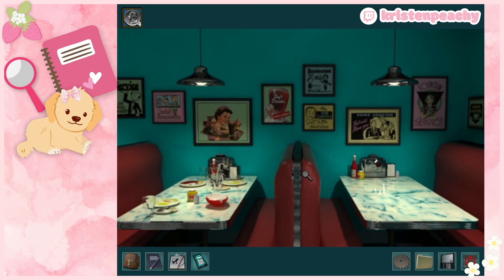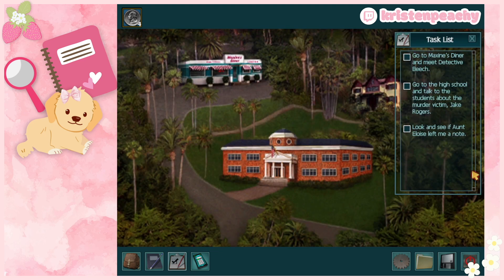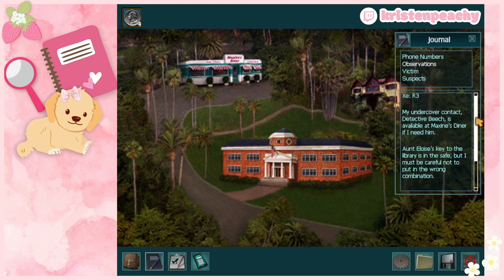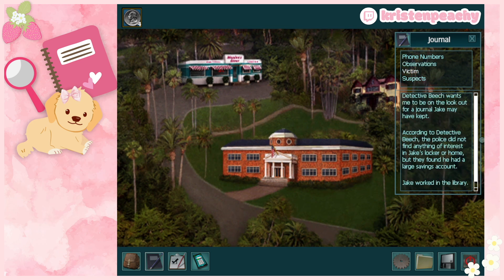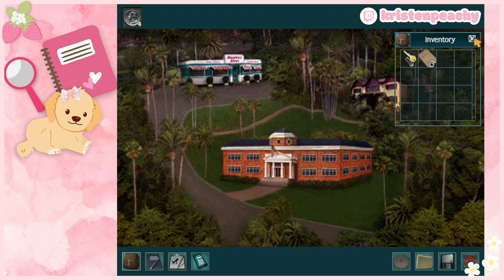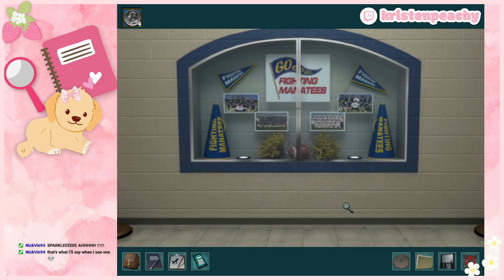He scares me. Let's check our journal/checklist: we went to Maxine's Diner, checked the note from Aunt Eloise, looked at the house. Jake worked in the library. We have a little journal and bag. From the location options we have the diner, the high school, and Aunt Eloise's house. We'll head to the high school. This music brings back all the memories.